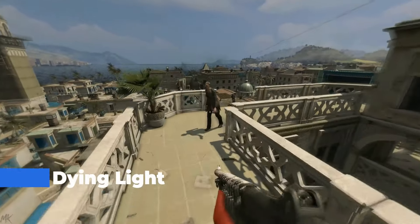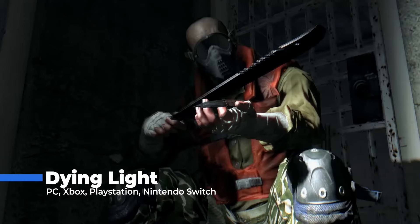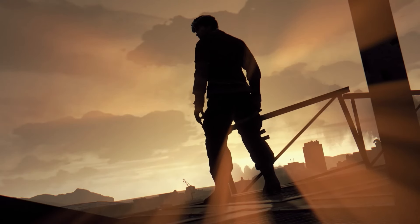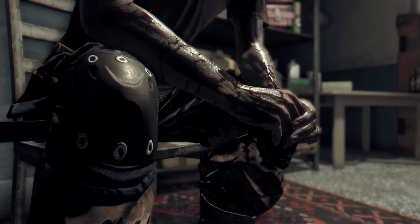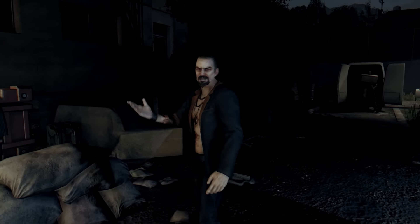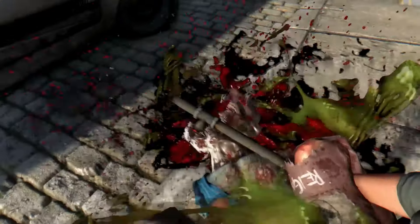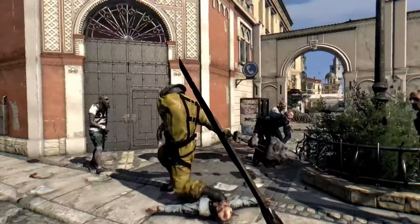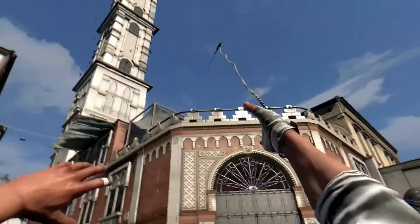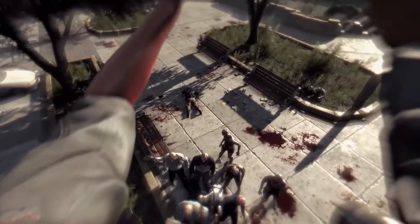Dying Light. Released in 2015, this game combined parkour, survival, and horror elements to create a unique and thrilling experience that set it apart from other zombie games. In Dying Light, you play as Kyle Crane, an undercover operative sent into the quarantined city of Harran to retrieve a sensitive file. The city is overrun by zombies, and your mission quickly turns into a fight for survival. The story is engaging, with plenty of twists and turns that keep you invested in Crane's journey.